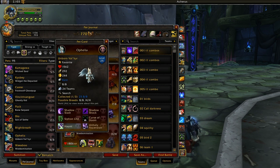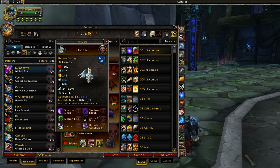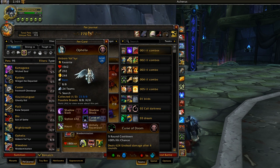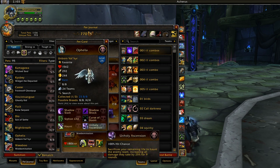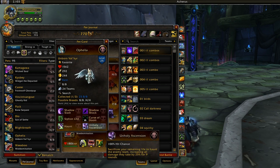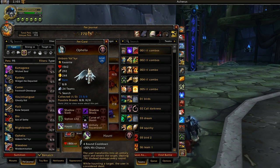Unborn Valk has the Haunt ability so it's automatically tier 1. It used to be the only pet with Haunt before Ghastly Kid and Wicked Soul were added. It can also use Curse of Doom, so it's able to throw out two hard-hitting DoTs and then usually just attack with Shadow Shock. You can also take Unholy Ascension instead of Haunt if you want to trick your opponent — though usually Haunt is better.